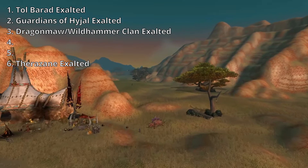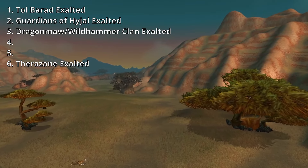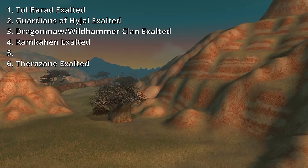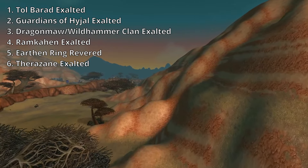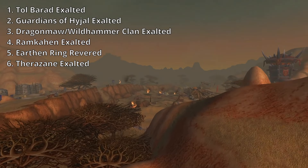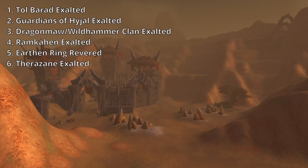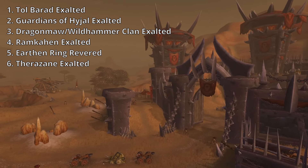Next I'd go for Dragonmaw/Wildhammer for the pre-bis boots since they have mastery and the boot slot just has more itemization points than the bracer slot. Then I'd go Ramkahen for the pre-bis bracers and ring. Earthen Ring Revered will likely be the second to last thing I do. Like the shoulder enchant, the helm enchant upgrade isn't a big upgrade, but it also only requires Revered, which you're probably going to be pretty close to after questing. Just quest for this during downtime or throw the tabard on for a couple runs if you're close.